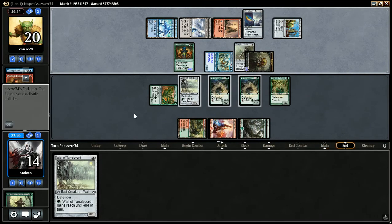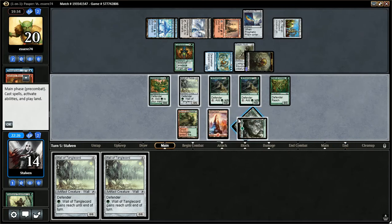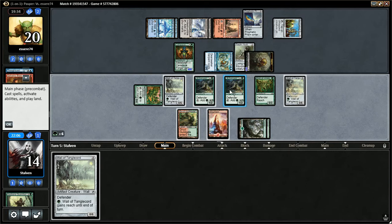Come on, Vent Sentinel. Nope. That sucks. Do I want to flip my Wolves? 7 mana to flip. Okay, I've got 9 mana. So I can flip and play Tangle Chord. That's not bad. Let's do that. Transform. Now it gives us a beater.